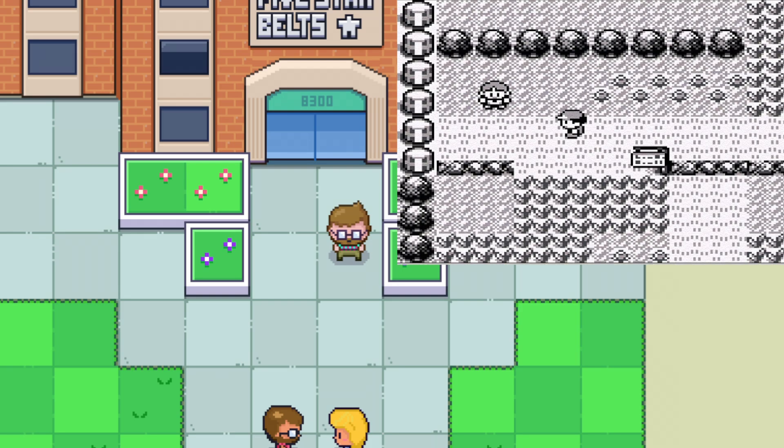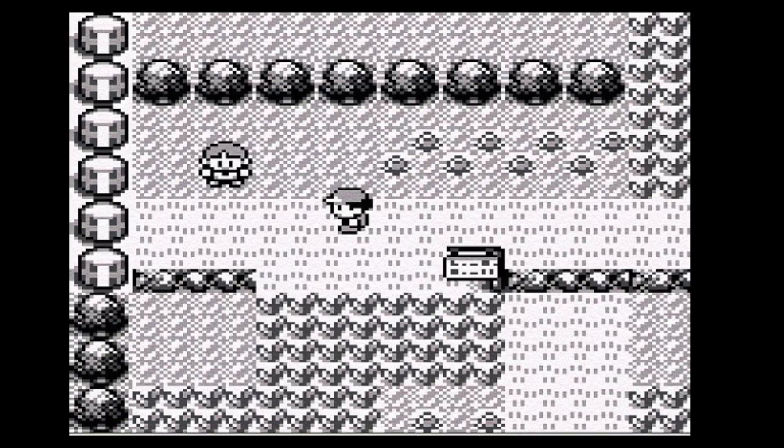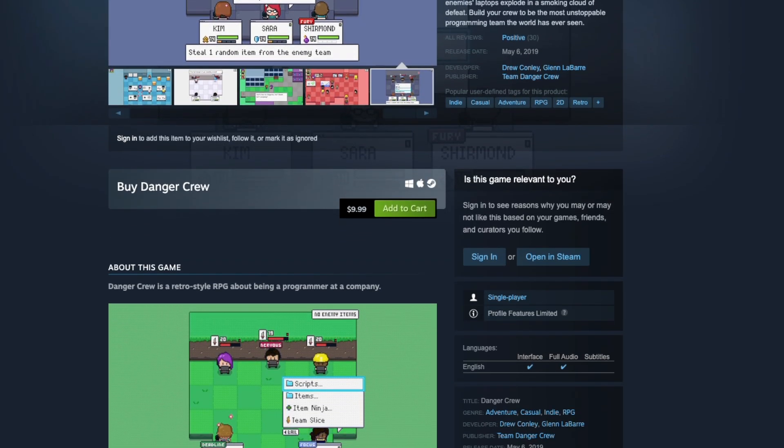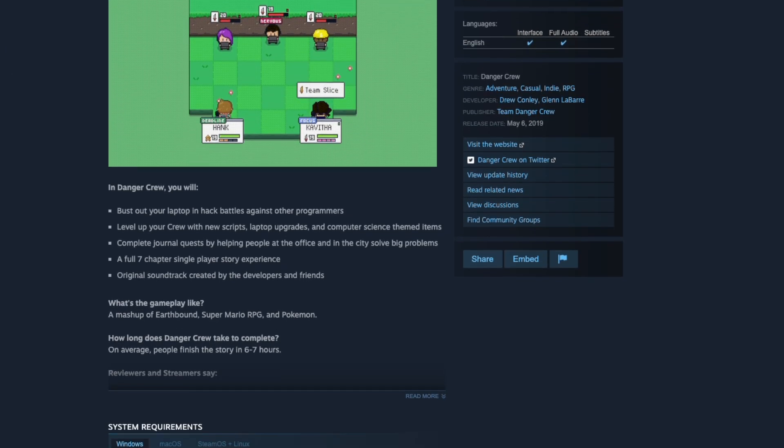So I started browsing Twitch looking for streamers that were playing games similar to ours. Our game looks like Pokémon, so I started there, but quickly discovered that Pokémon streamers are really loyal to Pokémon the brand — not really the genre of game like Pokémon Red or Blue that we were channeling. So I shifted to other games that inspired our game, like EarthBound and Super Mario RPG for SNES, which is like my favorite game ever. I reached out to some of these streamers with our Steam page and our game pitch, asked if they'd be interested in checking the game out. A few of them were, so I sent out Steam keys and they started streaming.